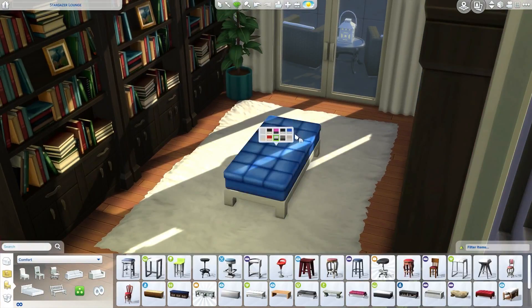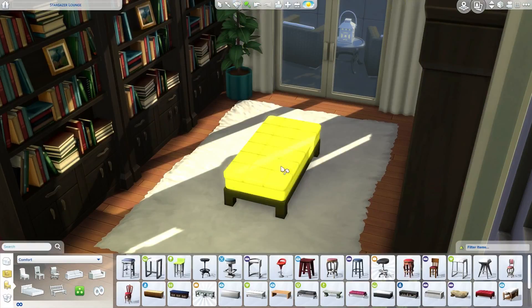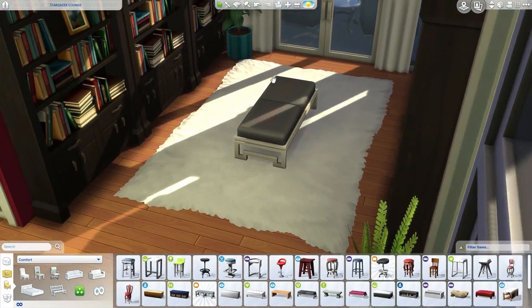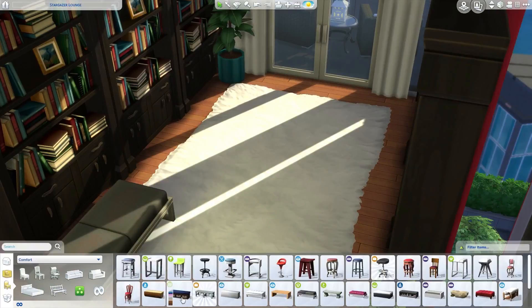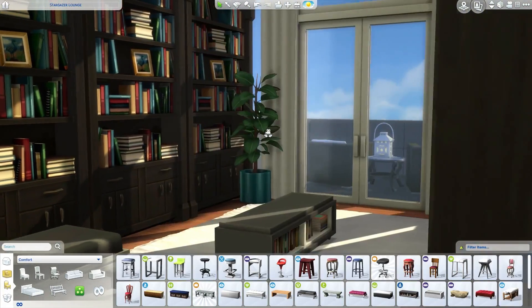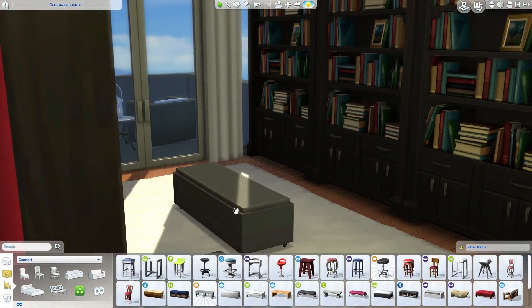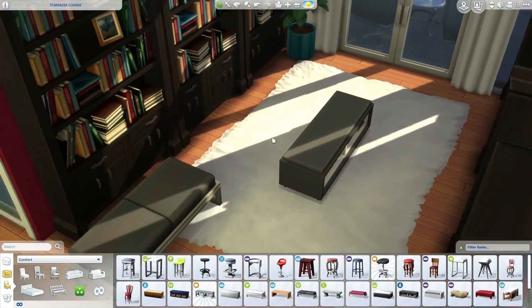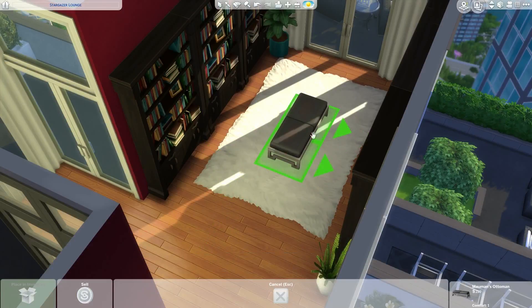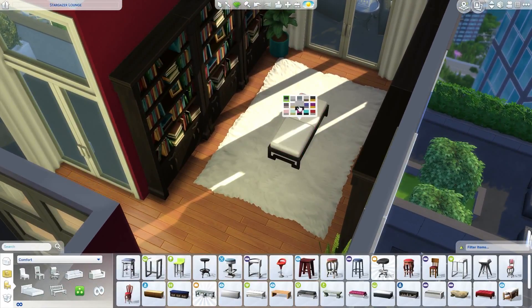Looking at a few options — this one might work, but I'm not sure. There's also this one which I actually really like and think looks great in here. Another option has some books in it which could work, but the books are only on one side so it looks a bit weird. I'm really liking the clean one — I feel like it fits into the space well. On a white rug I don't want one that blends in, so we'll stick with this.